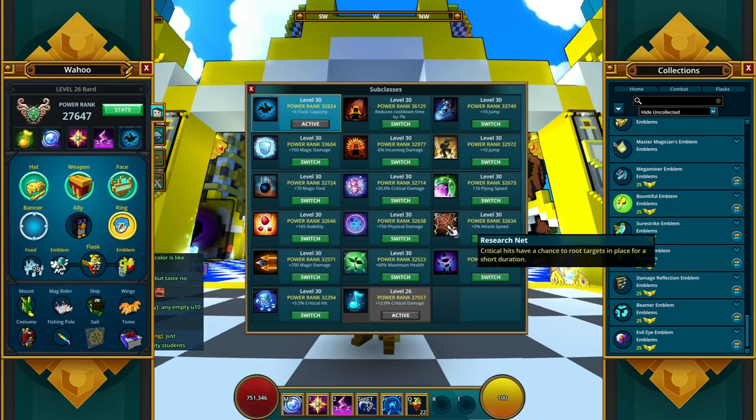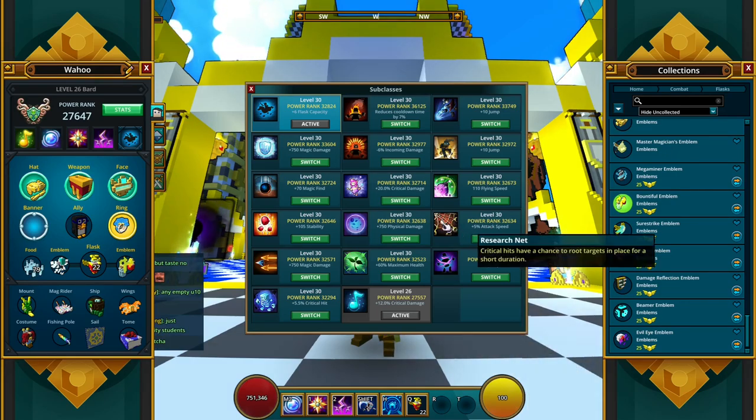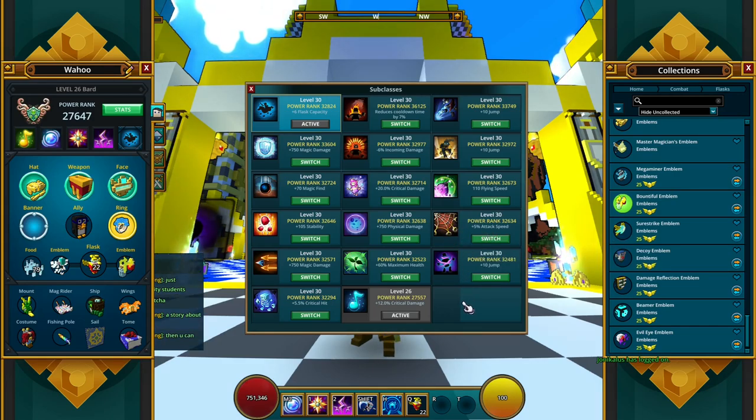You can also go with the attack speed subclass. In the beginning it might feel a little clunky if you're not attacking fast enough. The critical hit option is kind of meh because it doesn't root enemies very long. But attack speed does feel pretty good. These are basically the main ones you want to look into for the BART.